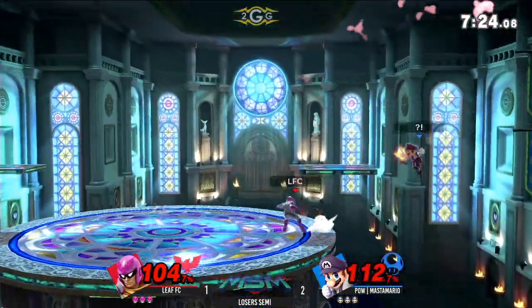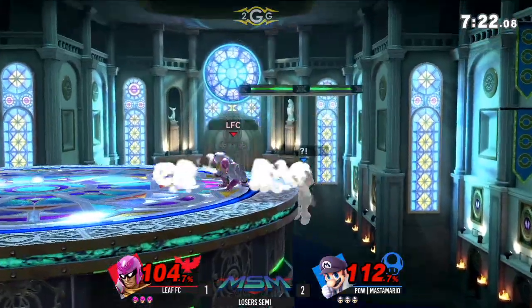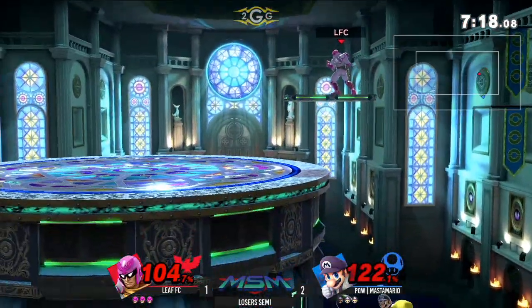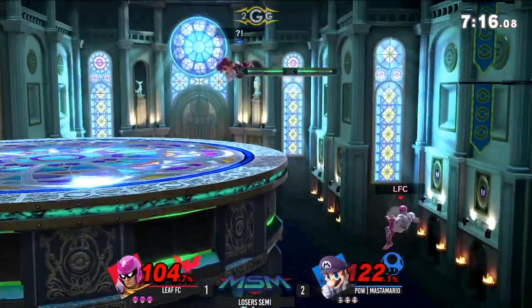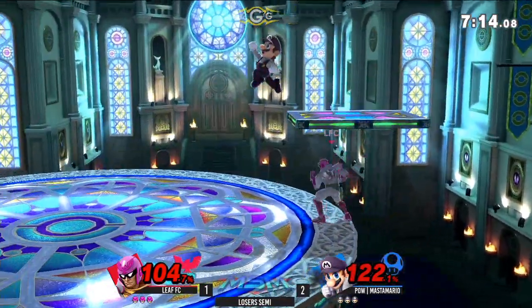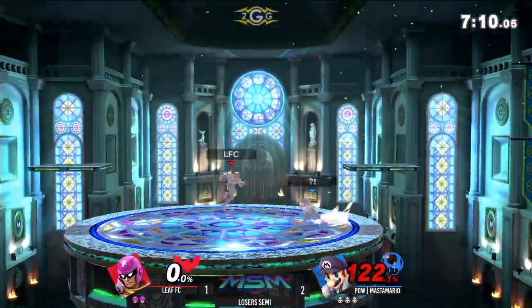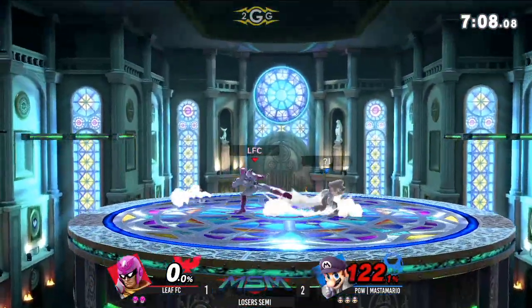He does get the Falcon Dive right there. I'm just so impressed by how low to the ground you can hit people with that move. You can literally just up B out of shield and you're just like, ha. It was kind of like that in Smash 4 too — it just covers in front of him for a very wide range for some reason.